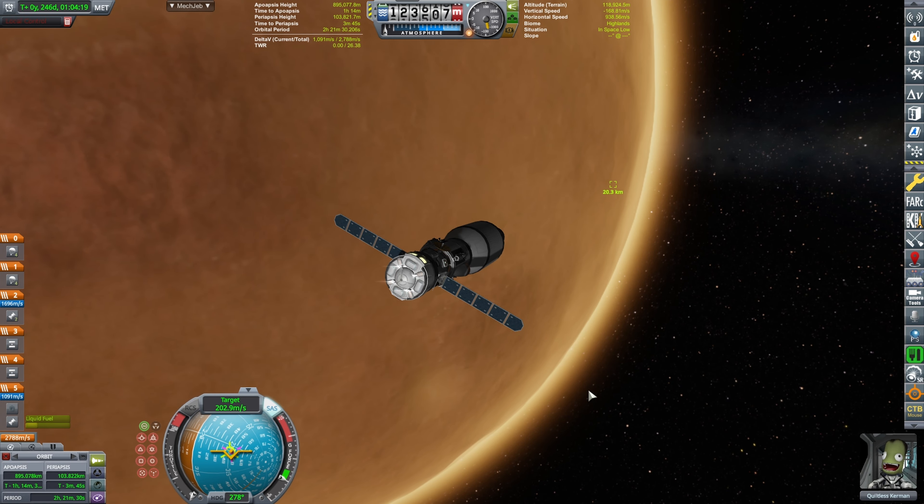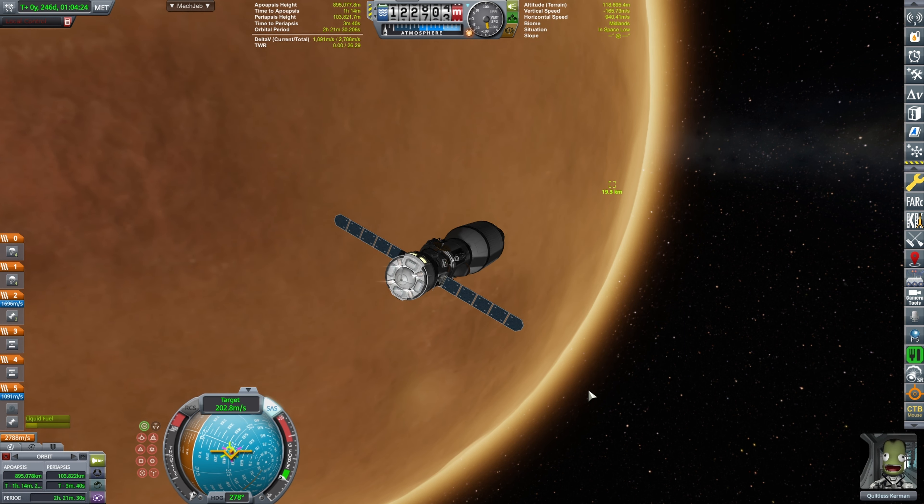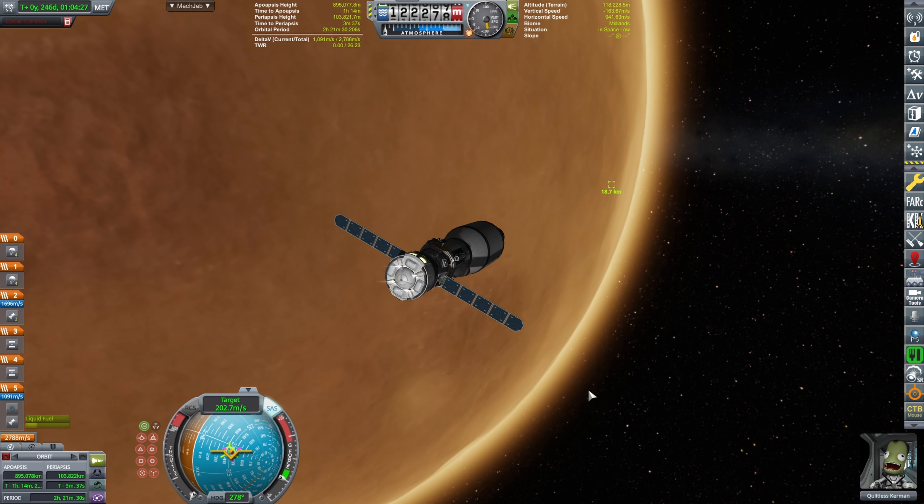Note: I'm trying not to decelerate too much, too early. If I do that, I would get a nice, smooth, simpler encounter. However, if I do it too quickly, that encounter is going to happen on the dark side of Duna — whereas I want it to happen where we have nice lighting and illumination, everything we need for a proper docking.